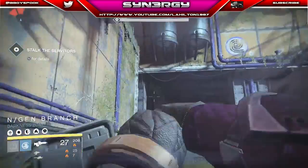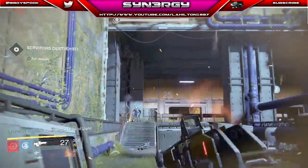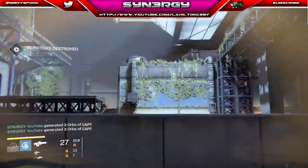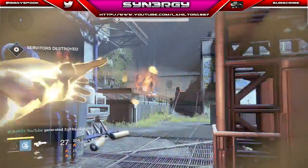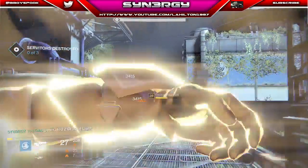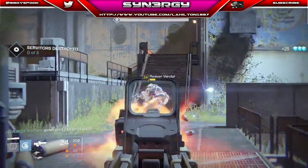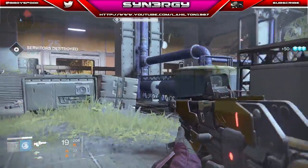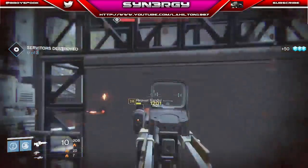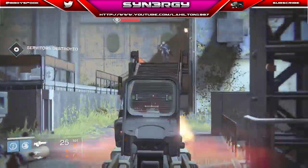Hey guys, Synergy here and we're bringing you a brand new video. This one's going to be the weekly nightfall and it's all based on solar damage this week. We're going to show you the fastest way to complete it and get right to the very end at Nexus. Some of my clan members from Dark Mass ended up asking me for an invite because they saw I was in the nightfall, so I wasn't going to deny them that opportunity.